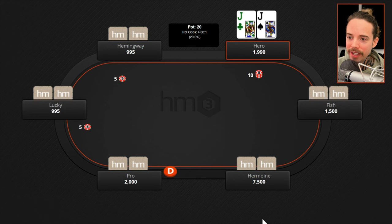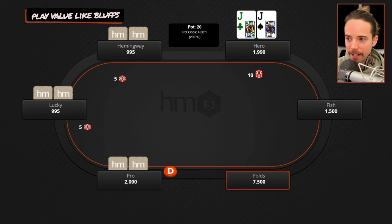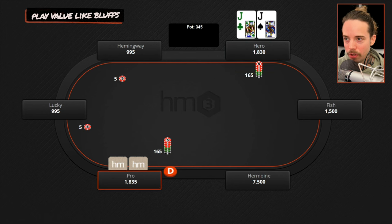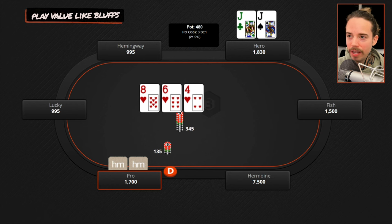Play your bluffs like they play value. Last one here: play your value like they play bluffs. This is the inverse of number three. This hand is one of our students — he is playing 5-5-10 and has pocket jacks in the third blind. A pro opens on the button to $35. He's in the third blind and goes for a slam-dunk three-bet to $165. The pro on the button calls. The flop comes eight-six-four with a bunch of hearts.